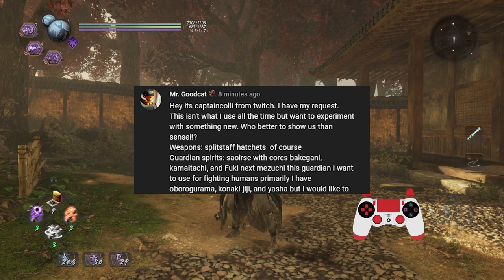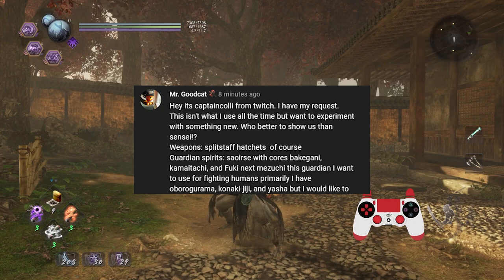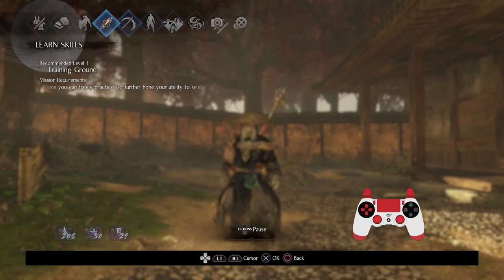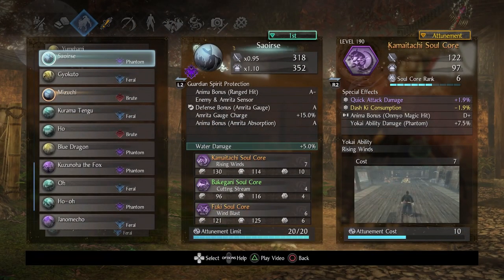In any case, hey, it's Captain Collie from Twitch. He has a request and wants me to showcase the following weapons: split staff and hatchets. The guardian spirits are Seersha with specific cores, and Mizuchi with specific cores. I'll get into that and later fight some human opponents. Let's get into what's going on with the guardian spirits — let me get rid of the controller, as I always seem to forget.